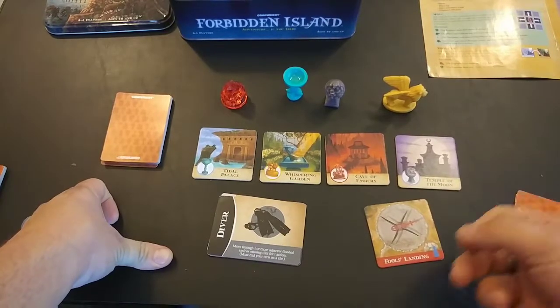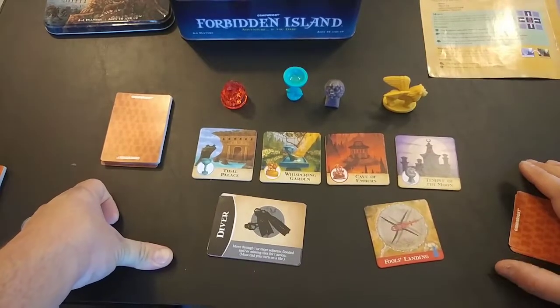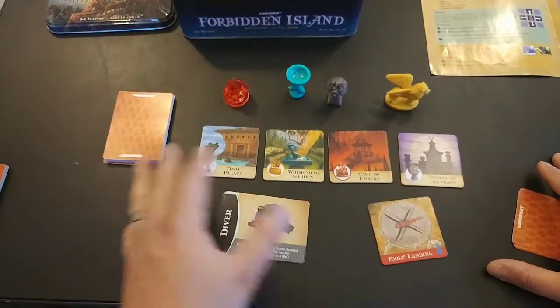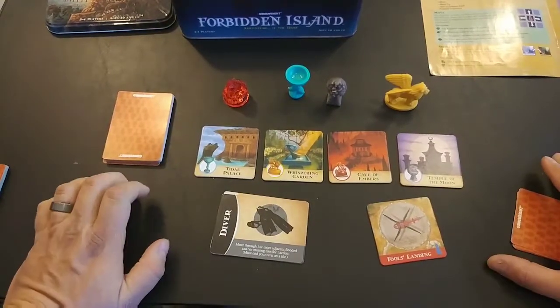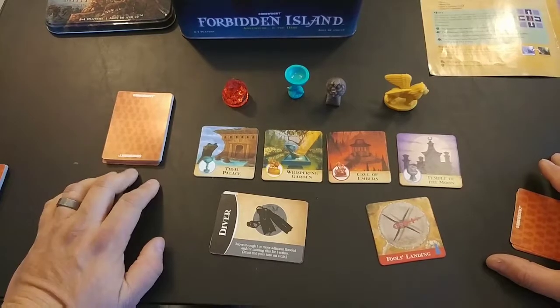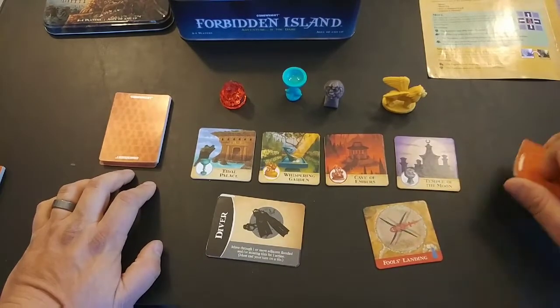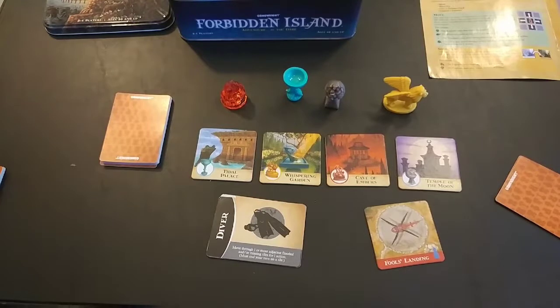This is an example of set collection being only part of the game. It is a key mechanic to win, but Forbidden Island is also an action point allowance system game — each player has three actions for moving around, sharing cards, and keeping parts of the island from sinking. It's almost identical to what you see in Pandemic, with set collection and action points equally important.